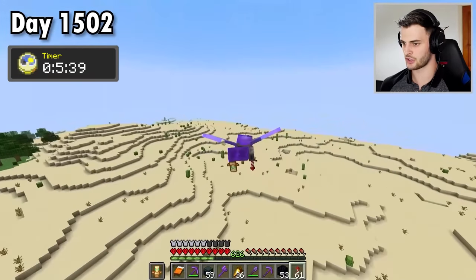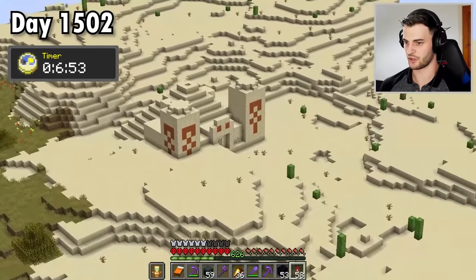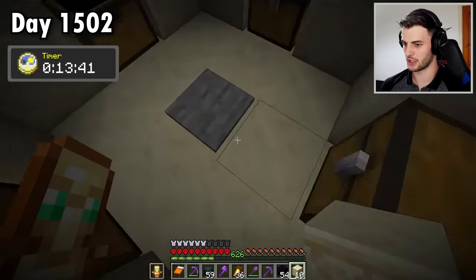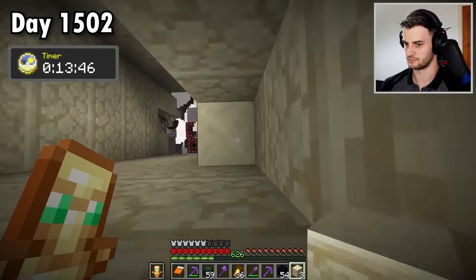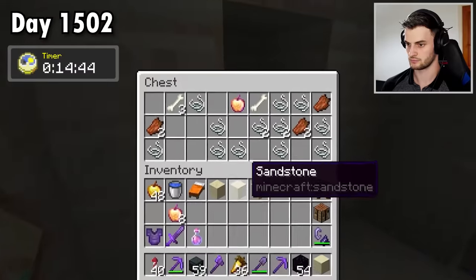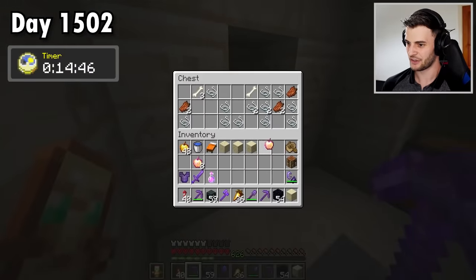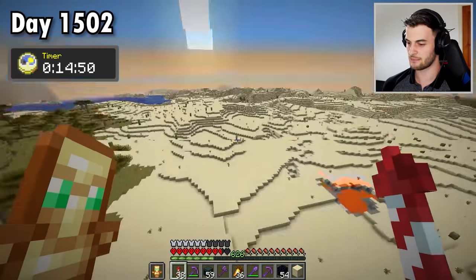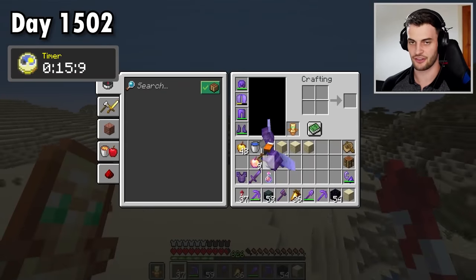The real best place for me to look is going to be desert pyramids. There's my first one, and to be honest it doesn't seem to have anything of use. The second one has also been terrible — so bad that I'm just going to blow it up. There's the third one, and it had one! But the timer is still going. I found the first notch apple after just under 15 minutes; now I'm going to try and find a tenth one.